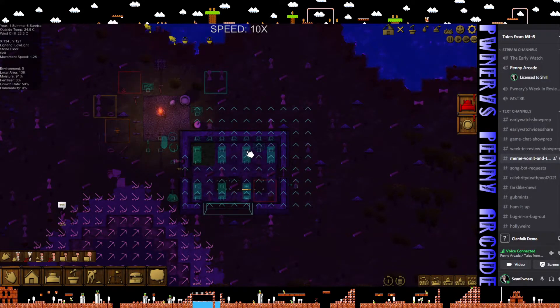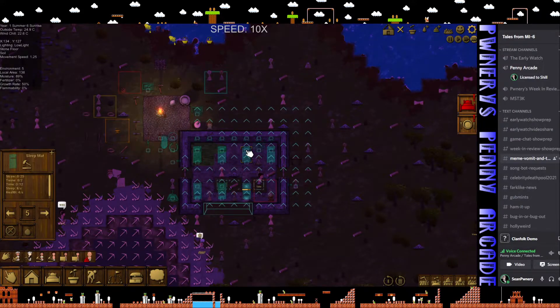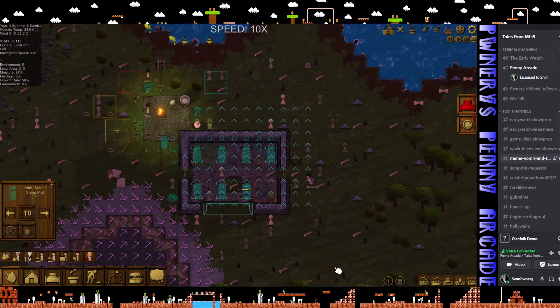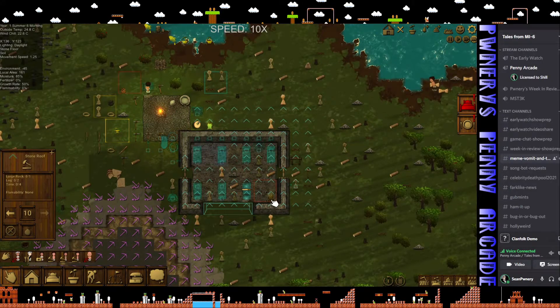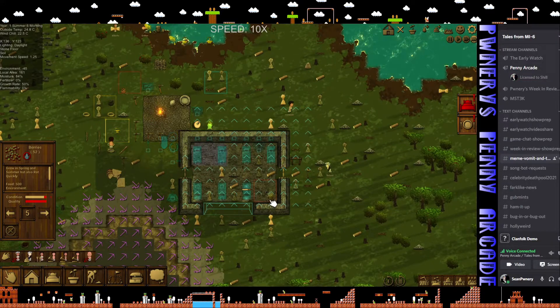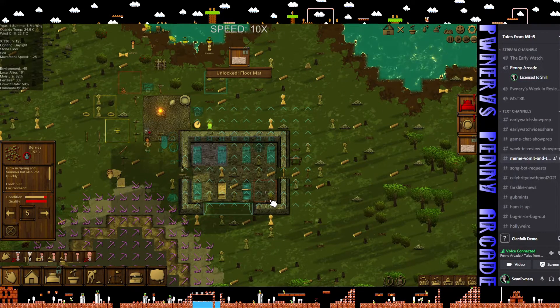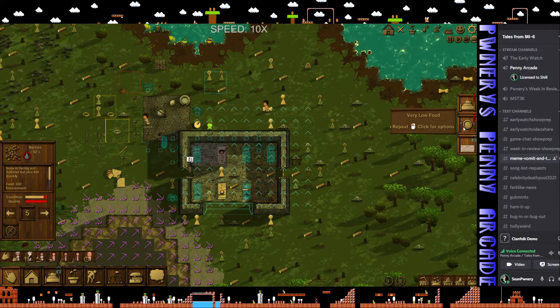They built the rack but they didn't build the... oh, maybe that's why they didn't do it. Build the beds. Ooh, something's kind of nasty here - what is this? My berries! They're rotting! Oh, what a waste - no wonder I'm low on food.